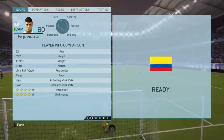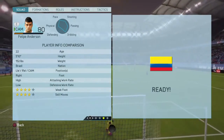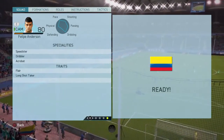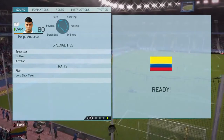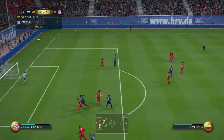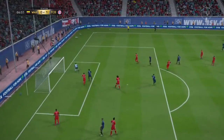Four-star skills, four-star weak foot, high/low work rates, right footed, plays left wing, right wing, or CAM, and he's 5'10". Specialities are speedster, dribbler, acrobat, with traits such as flair and long shot taker. He's got pretty much everything you can hope for.